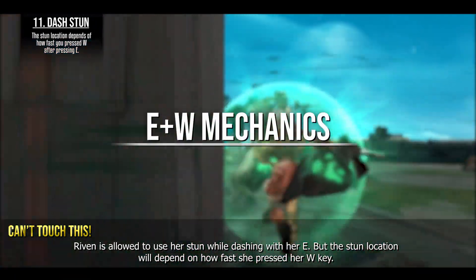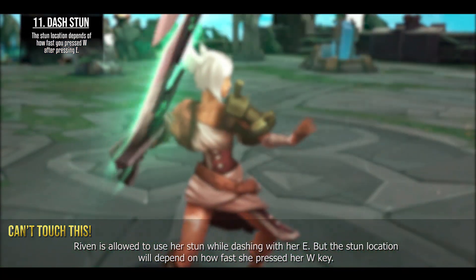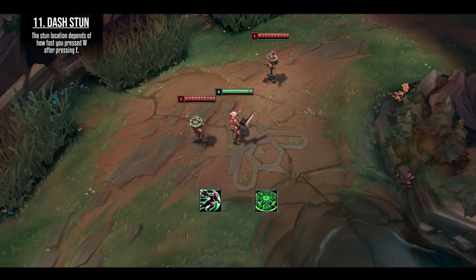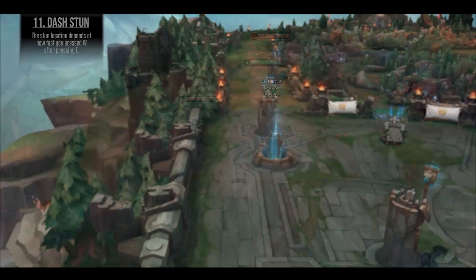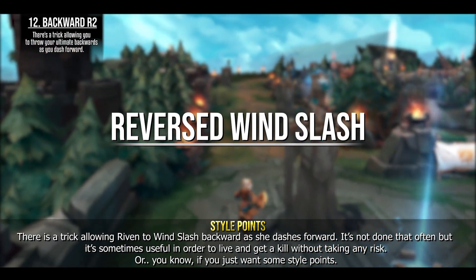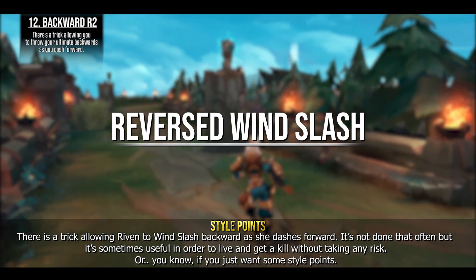Riven is allowed to use her stun while dashing with E, but the stun location will depend on how fast she does the WQ. There's also a trick allowing Riven to Wind Slash backward while dashing forward — it's not done that often, but it's sometimes useful to escape and get a kill without taking any risk.